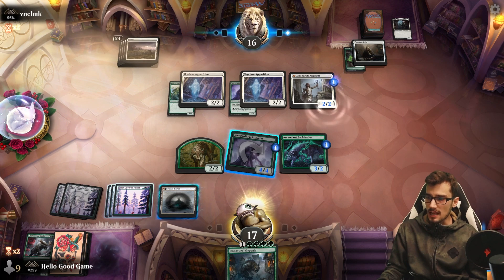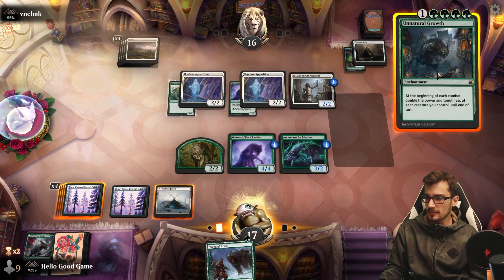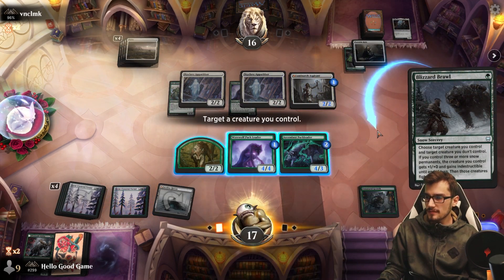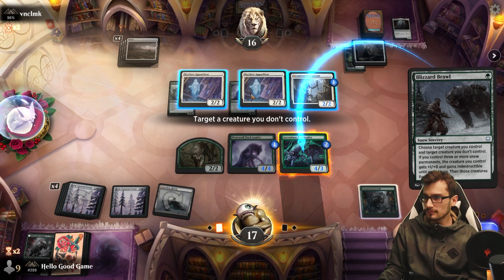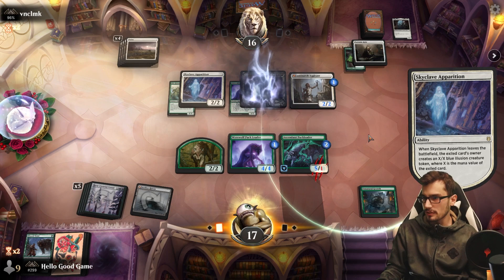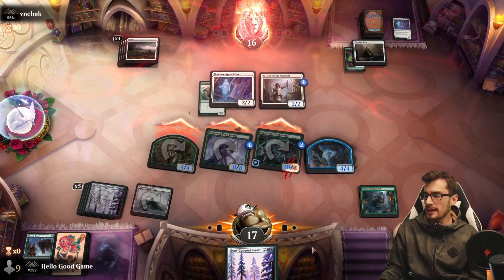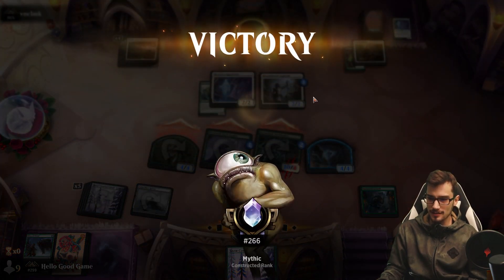Luminarch on itself — just like the good old days. Thalia is gone so we don't need the extra mana for the tax. Let's take a Skyclave — we should kill the other one, this is only a 2/2. We get the draw through Pack Leader. Good game! Don't think it matters. That's a nice win.